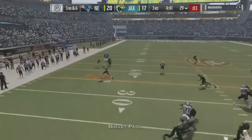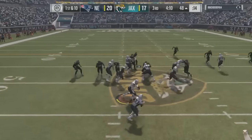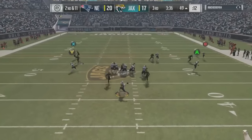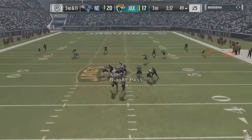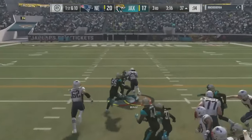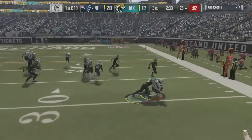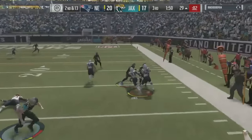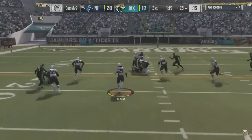We try to run on second down and don't get much. Third and six — when in doubt throw the outs — a big out route gives us the first down and keeps the drive alive. Those suction tackles on second and eleven, we go to the flats and a drop pass. He sends pressure on the left but I throw right, hit the out, and Blunt trucks forward for the extra yards to get the first down.